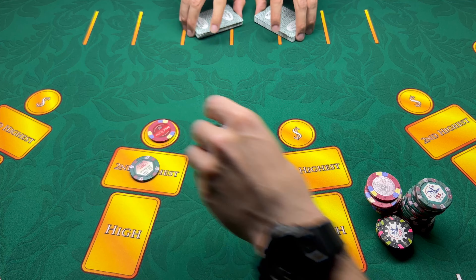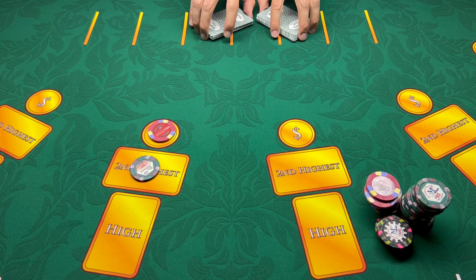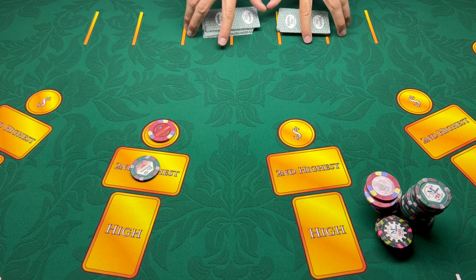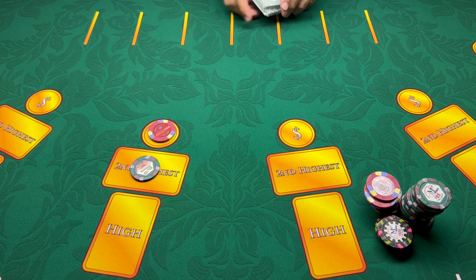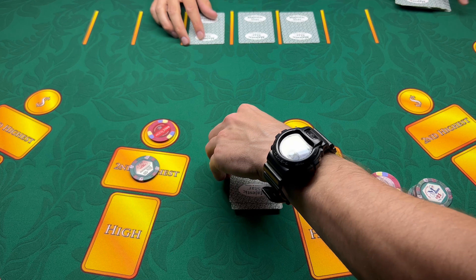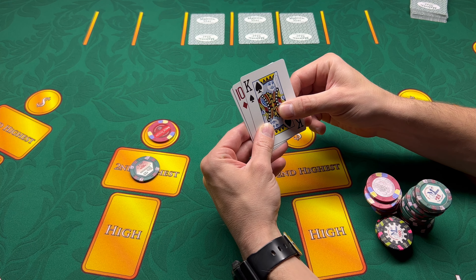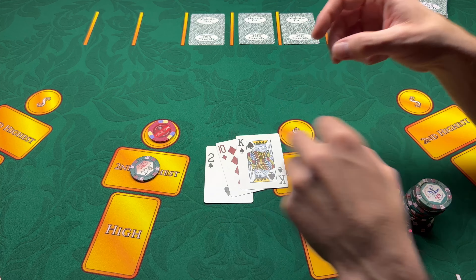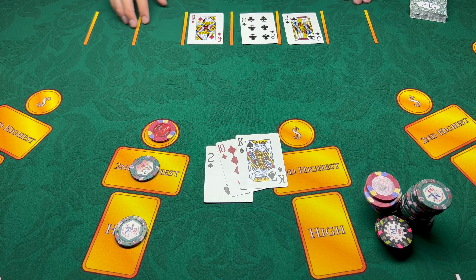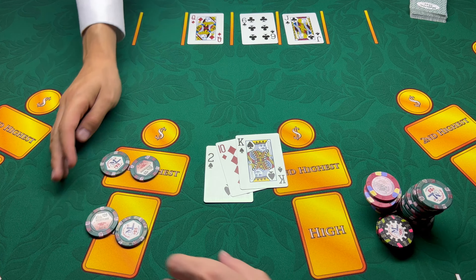We'll bring this down to $25 because I really don't know if I'm going to win this one. I had a couple good wins there and with my experience you don't win them all. Reduce it — sometimes if you lose, you don't lose as much, and if you win you win a little less, but it's better than losing. King, ten, and a two — we'll take it. Got that one and the dealer qualifies.